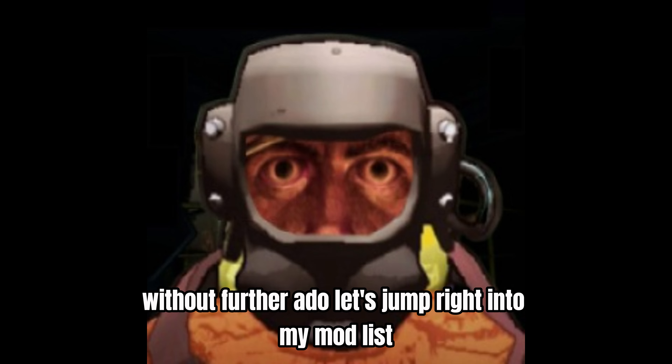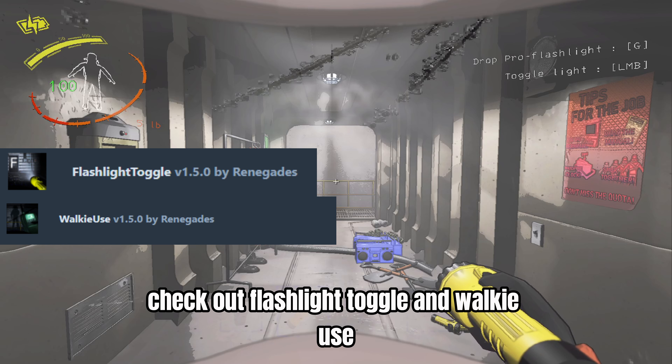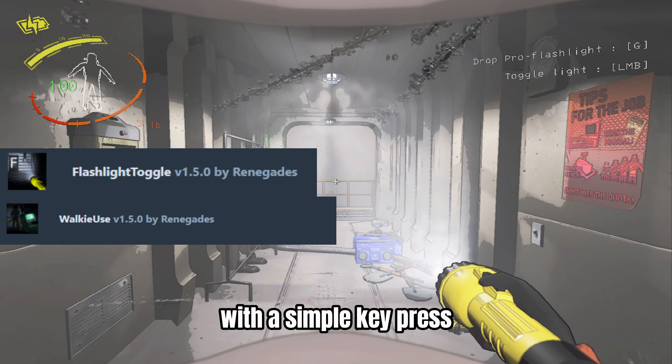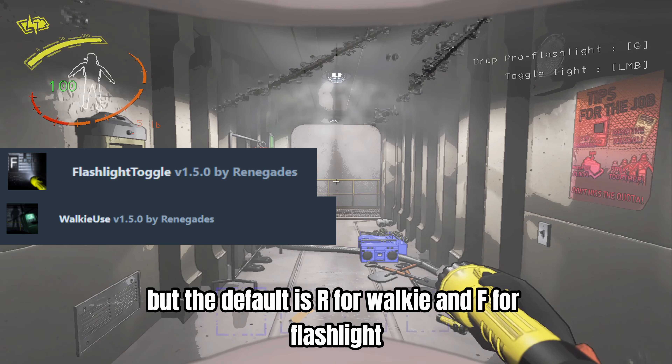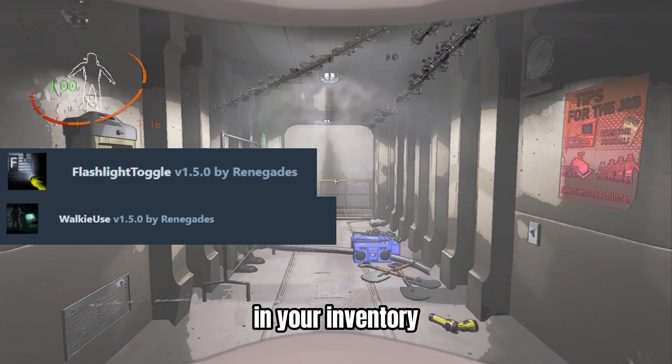Without further ado, let's jump right into my mod list. Check out Flashlight Toggle and Walkie Use — both mods let you toggle essential items like flashlights and walkie-talkies with a simple key press. The default is R for walkie and F for flashlight.